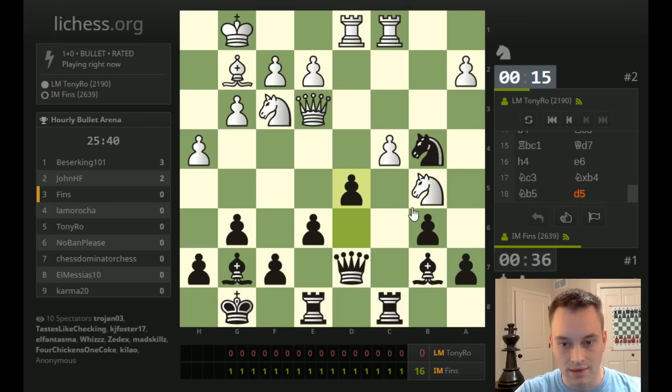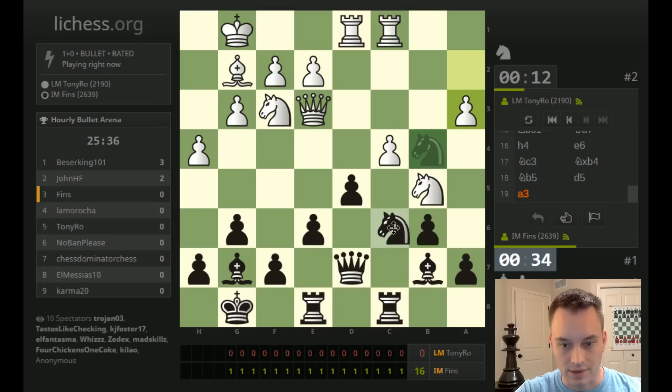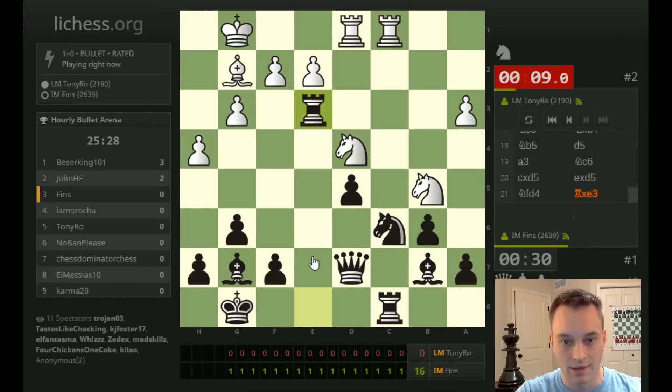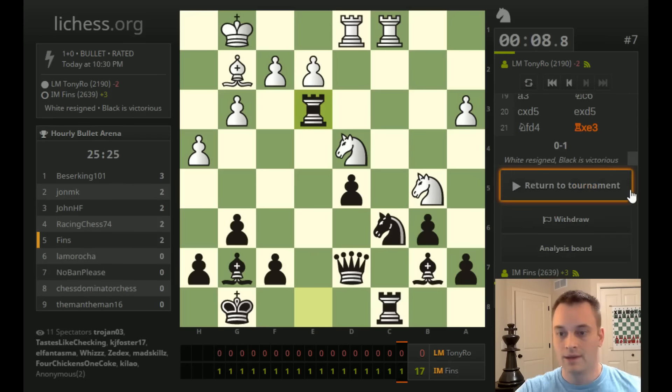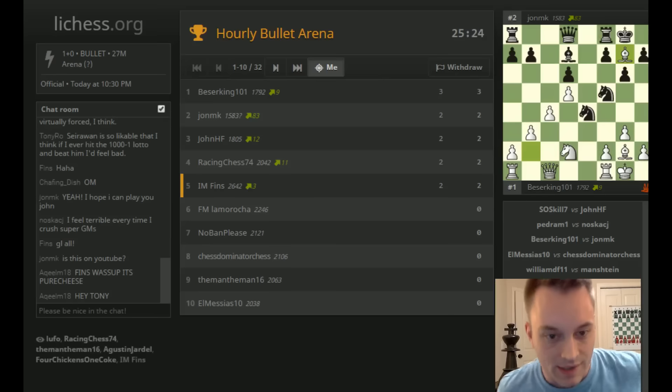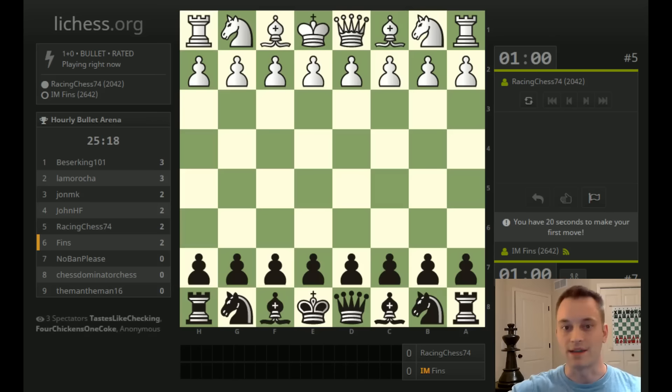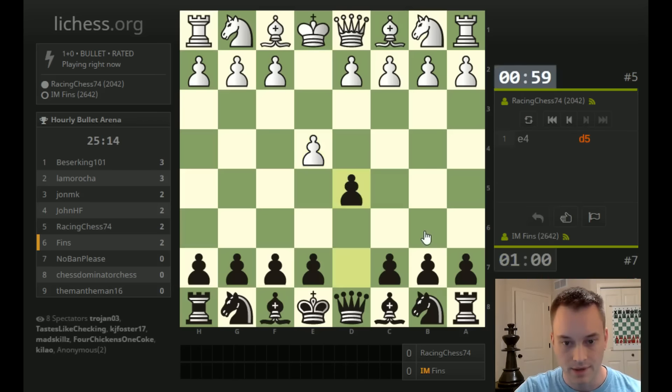a7 is hanging, but I think if white takes it, maybe rook a8. So he's going to do that. I'll bring this back just securing the a7 pawn. After the trade, d5 is isolated, but he has almost no time remaining. And there goes the queen. So the two bishops did bring us some value there, but the e6 followed by knight takes b4 operation was the thing that really killed white.